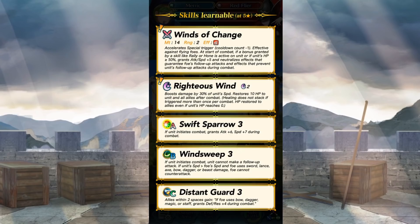He also has Righteous Wind as his special skill, which boosts damage by 30% of his speed and restores 10 HP to the unit and all allies after combat. Healing does not stack if triggered more than once per combat, but it will restore HP to allies even if Merrick dies. That's busted, considering his weapon already has a special cooldown acceleration effect. He also has Swift Sparrow 3, Wind Sweep 3, and Distant Guard 3. This is gonna be a nightmare. A lot of these weapons and specials definitely seem like they are going to scare the ever-loving crap out of me. Goodness gracious.